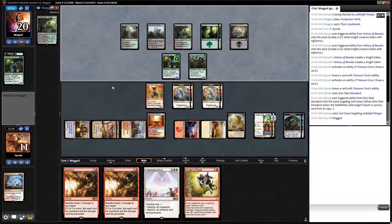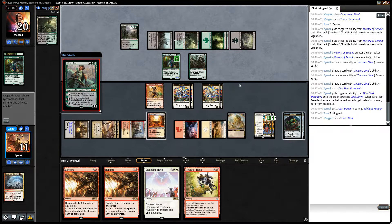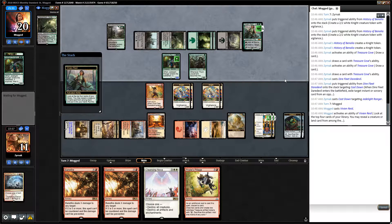I've also got a few Banefires to chuck at his head once I need to, but for the moment the double History of Benalia going off is going to be really good. Because there's going to be a lot of chump blocking, or he's going to take huge quantities of damage - and if he takes huge quantities of damage, these Banefires are certainly going to end his life. Five for a Vivian Reed. I feel like that's not going to end well for him.